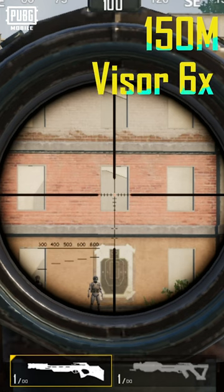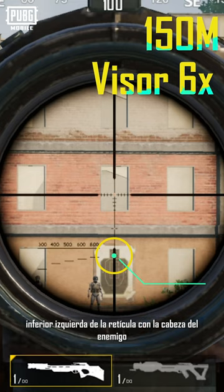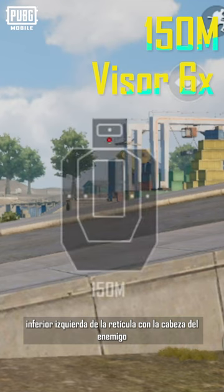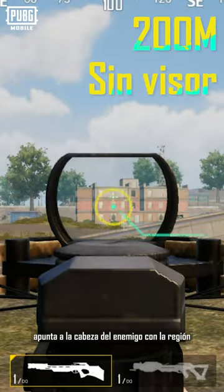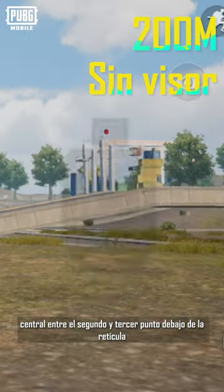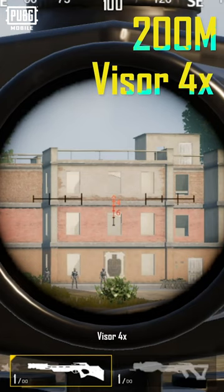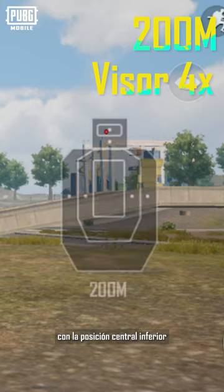With a 6x scope at 150 meters, align the horizontal line at the 800 mark on the lower left of the crosshair with the enemy's head. At 200 meters with no scope, aim the midpoint between the second and third dots below the crosshair at the enemy's head. With a 4x scope, align the bottommost horizontal line of the crosshair with the middle bottom position.